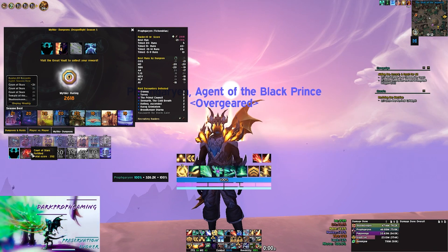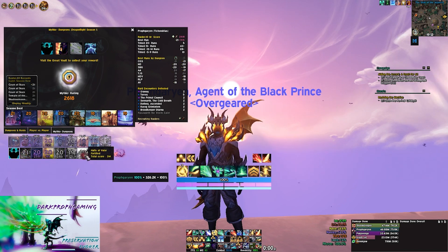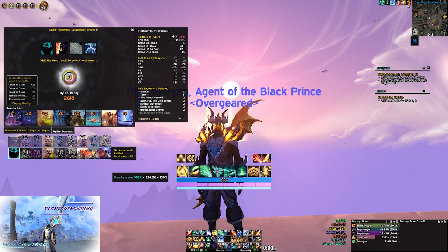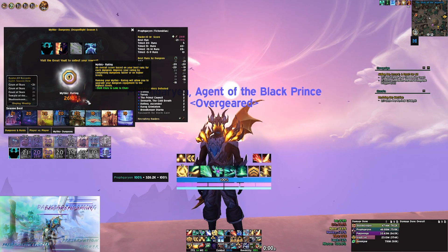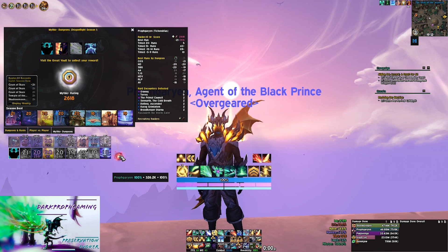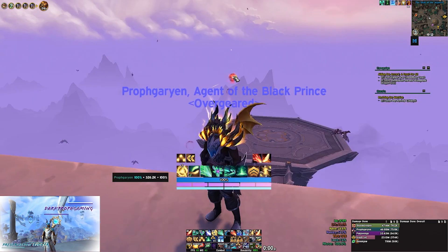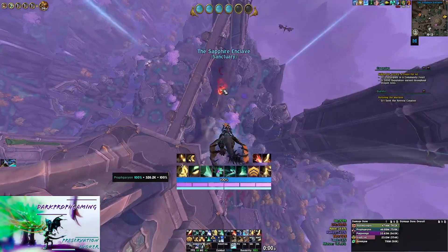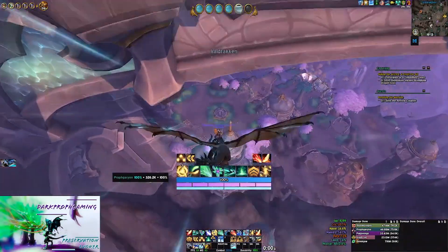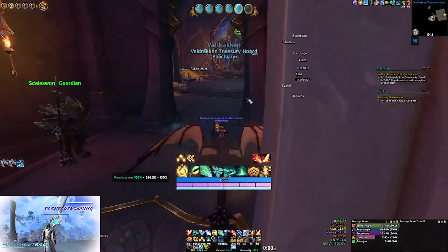I do have a timed 21 Court and I'm looking to maybe bring this up to an actual timed 21, which would be really good. Outside of that, I pretty much just need to get some timed 20s done and start pushing further. Hoping to approach 2700 IO. At this level it's really hard to move the IO many notches — I kind of have to wait for pugs to catch up. I've been in groups with 2800–2900 players and it's been pretty rough.